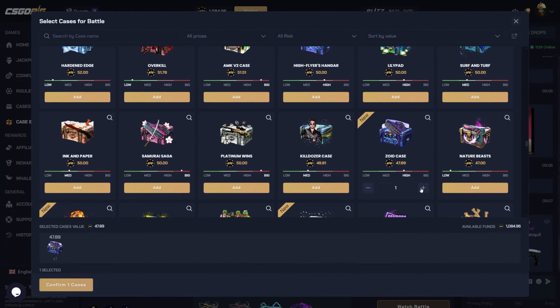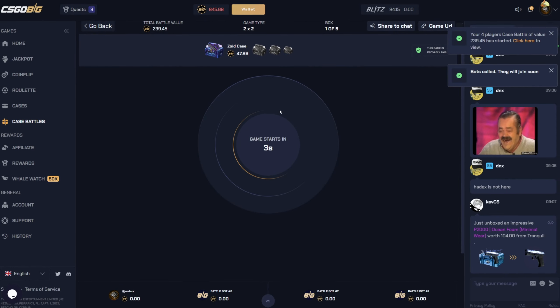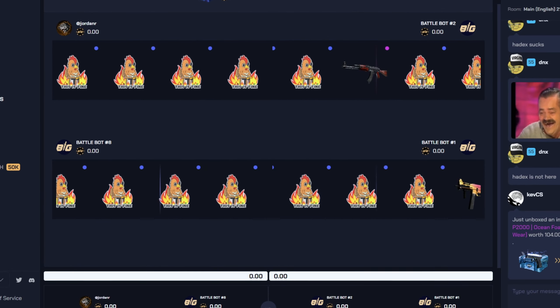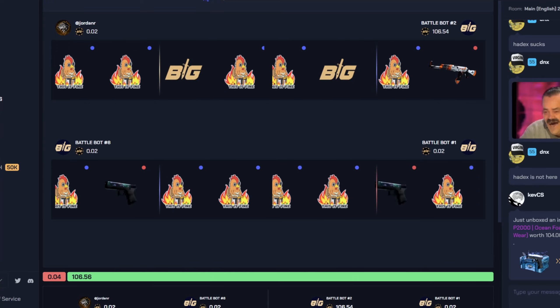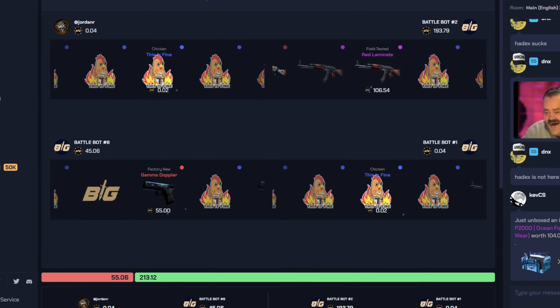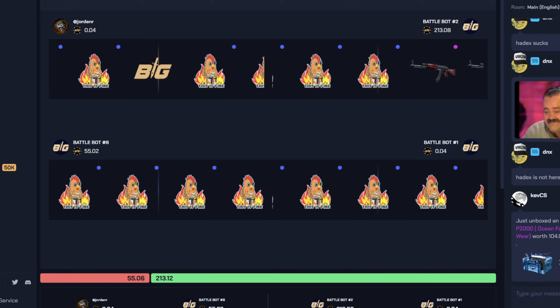Let's start this video off with a chill battle — we're just going to do five Zoid cases, $239, nothing too risky, nothing too crazy. But this case can pay pretty fat if we do hit. We're looking for a big hit on the left side. They hit 106 right off the bat, that's not a good start. But if we get a big hit we can easily take the lead. They just pulled that again, back to back. The red laminate is actually worth quite a bit in this case.